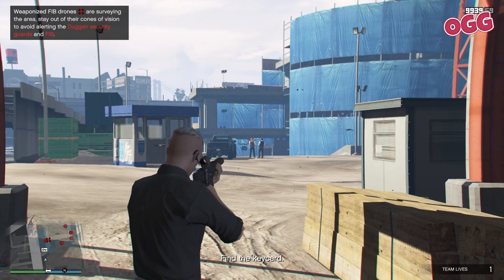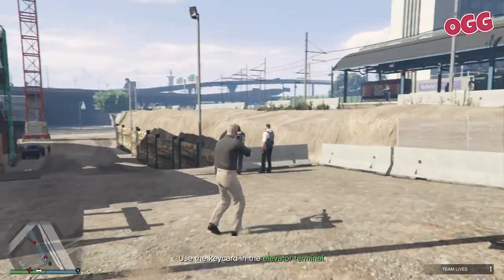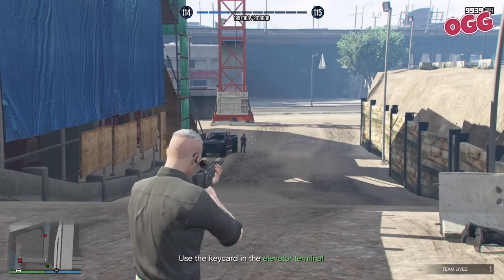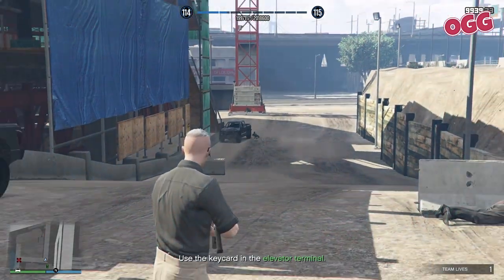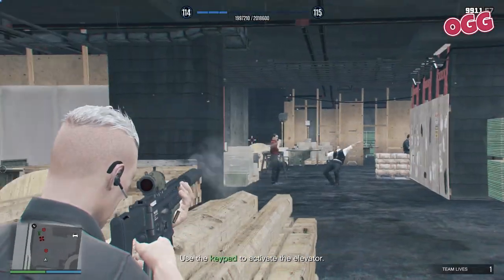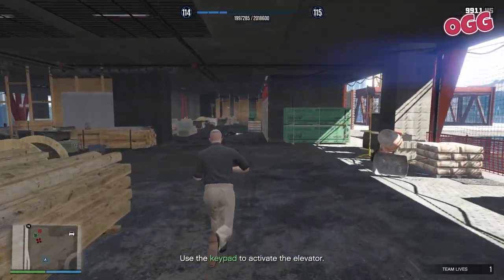Start with the fellow next to the guardhouse, then the ones over on the truck. After that, pop back around and take care of the next lot, being sure to keep an eye on that drone. Once you've taken care of them, grab the key card for the elevator and make your way out. Take care of the guards again, and if you've been discovered, hit the drone too — a single shot normally does it.